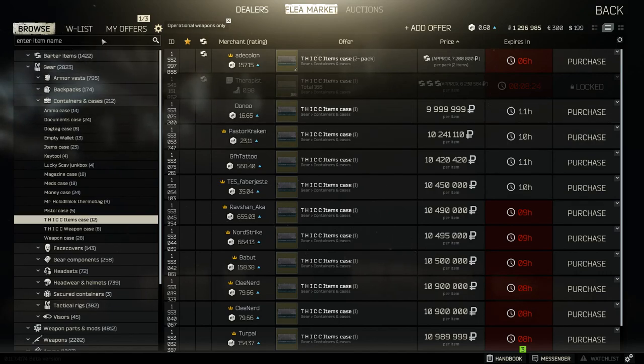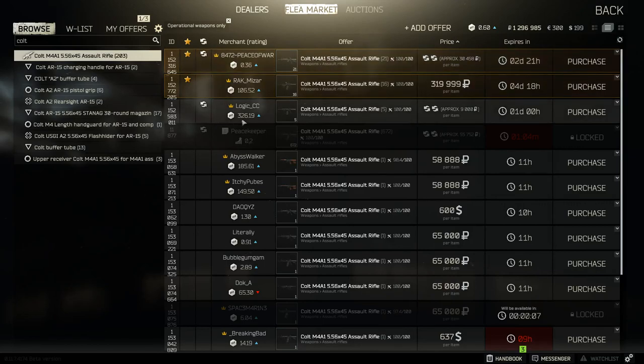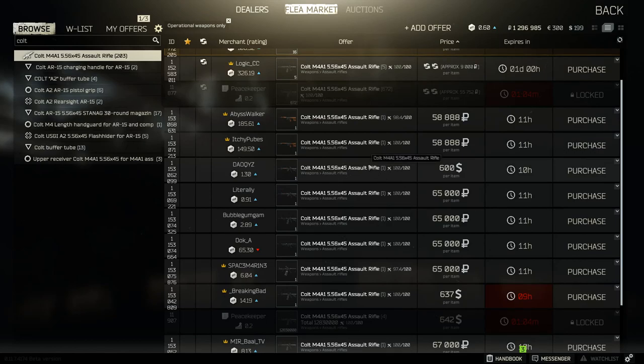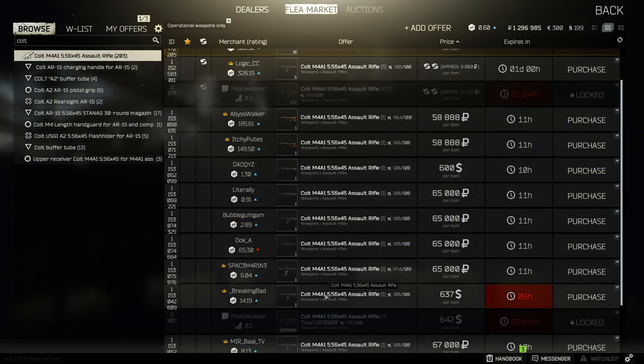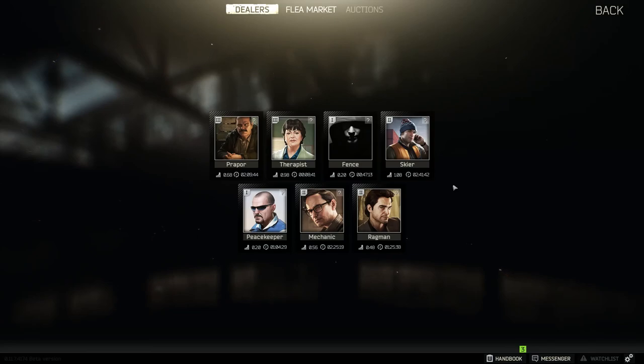Briefly on the flea market: you can search for an item and buy it from other players. If I wanted a Colt M4A1 assault rifle I could search it and these are all being sold by other players at whatever price they want. If I wanted to buy this M4 I'd pay the player 65,000 rubles and just click purchase. Once you figure out item names you can search and buy from other players. That's pretty much the vendors covered.